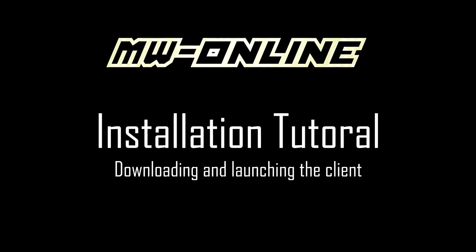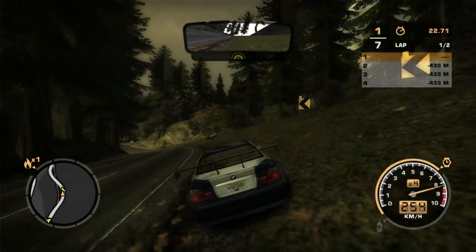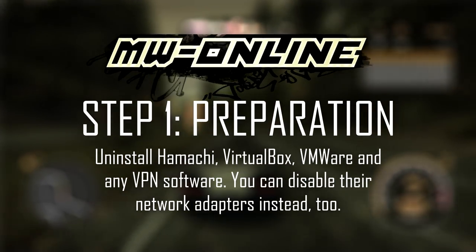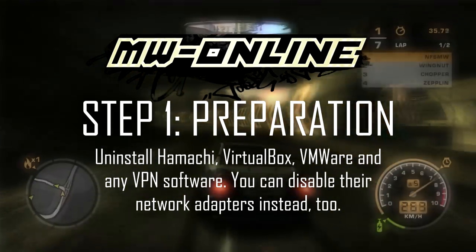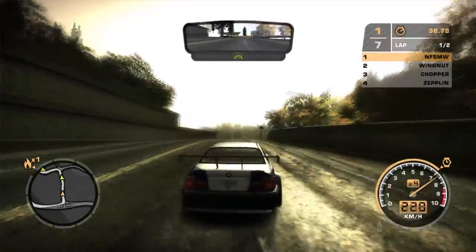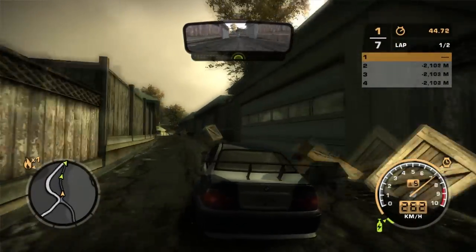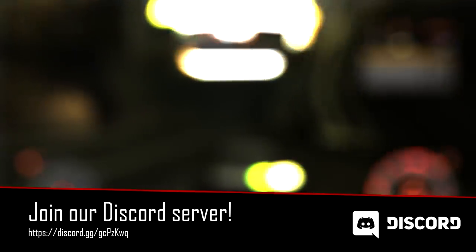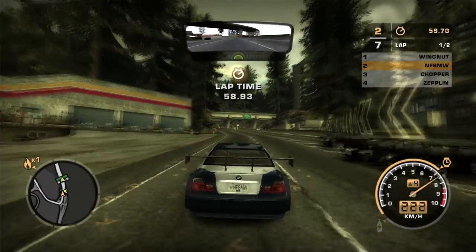The release version is 1.0. The video text is being written way before the release, so I can't tell you the changelog — it's down there in the video description. First of all, you MUST uninstall Hamachi, VirtualBox, VMware, or turn their network adapters off. We still don't know the problem with them, but they break Most Wanted Online and that's a fact. Download the client from our Discord server or from the description down below. Be sure to join our Discord server even if you downloaded it from the description, as all further updates are only in there. Put it wherever you want — it doesn't matter for now.